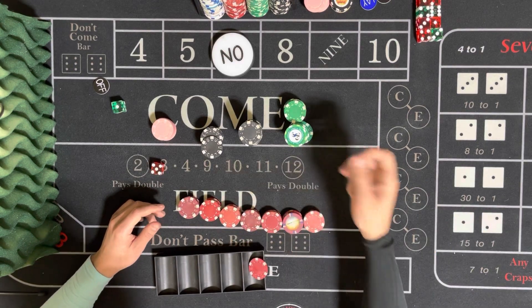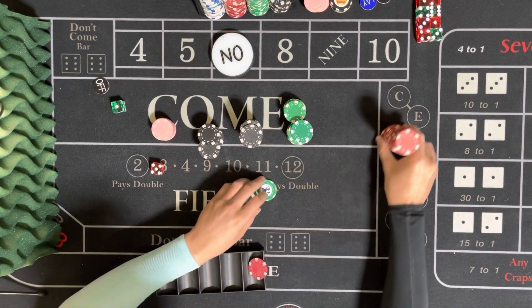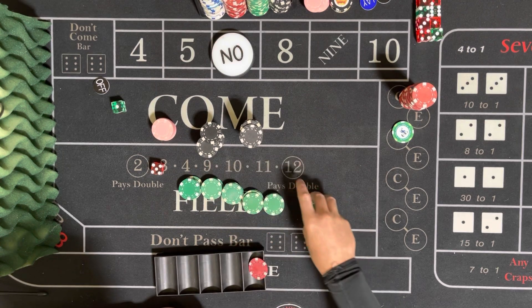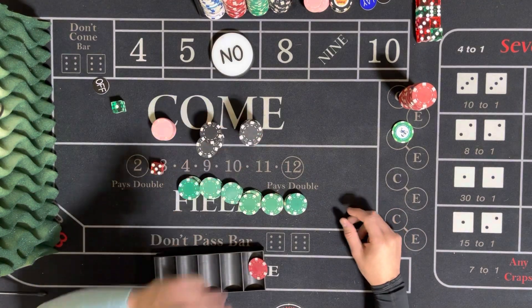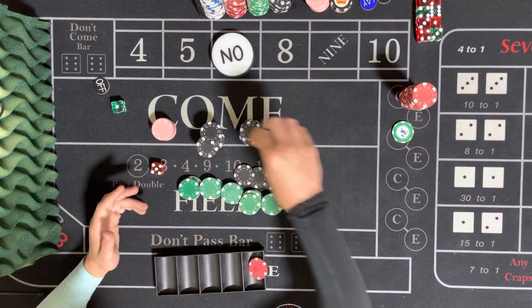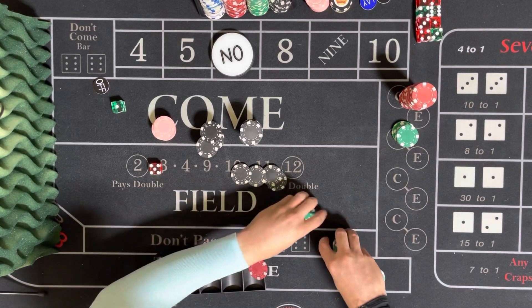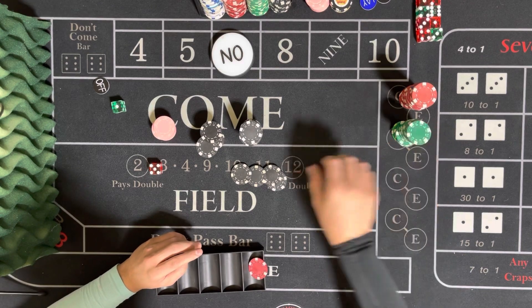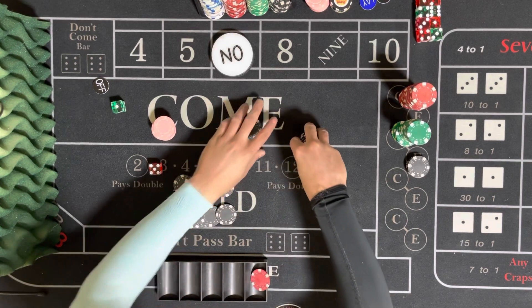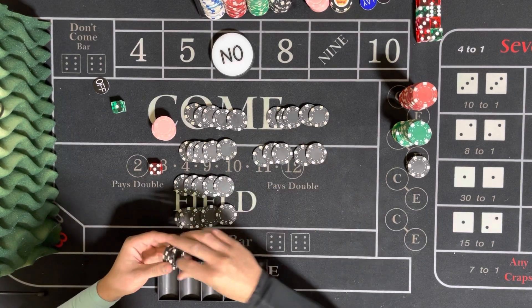That is $175, do that for $200. So we have $1,000, $1,000, $1,000, $1,000, $1,000, $2,000, $2,000, $3,000.